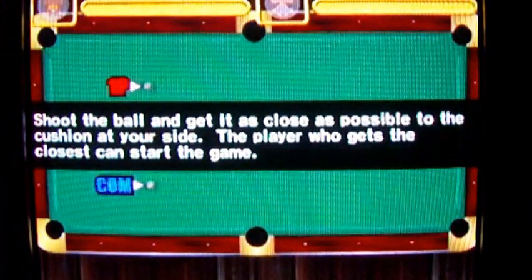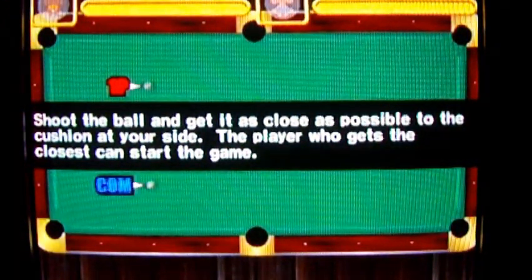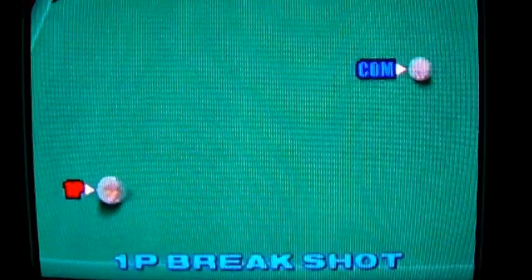You want to get as close to the cushion on your side — the bumper or rail — as possible. The player who gets closest can set up the game, as it says there. I think the best speed is around here, if I'm not mistaken. I think I have a little too much speed there and I'm going to bounce out. No, this is going to be pretty good. So I guess you want something like that.